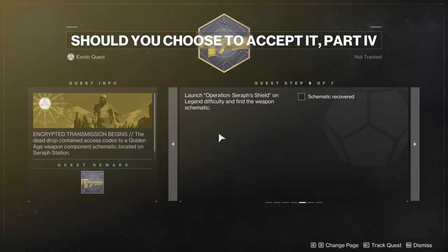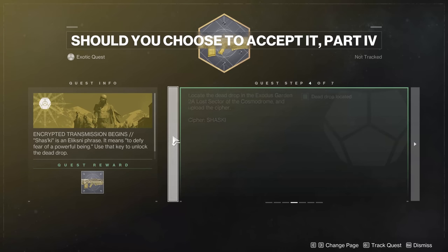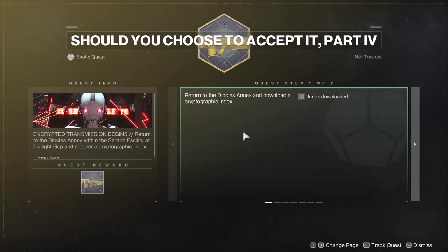If you did them in previous weeks like I did, that's fine, but for somebody who's really struggling with Legend, technically now you'll only have to find a group one time, so it will really benefit you to go find a group if you're struggling. For this one, it's pretty simple — we're going to run the Diocles Annex and download the cryptographic index. Once we're in there, I'll show you what the next step is.